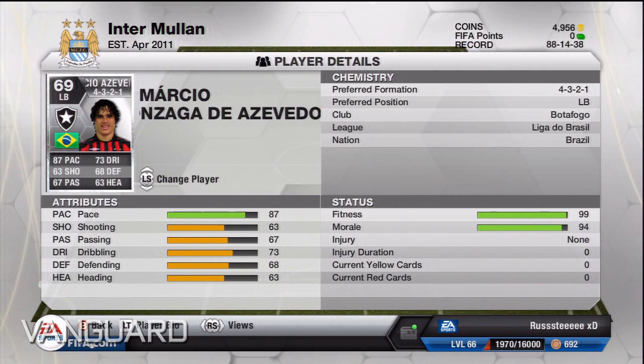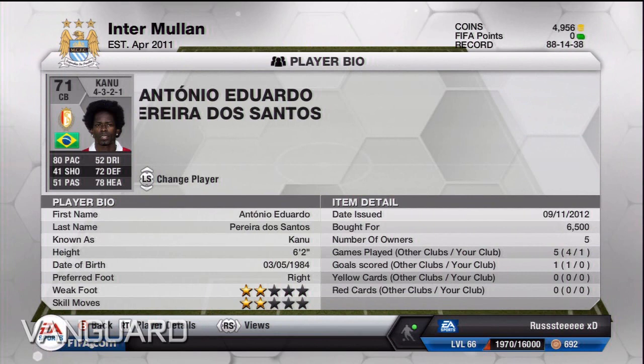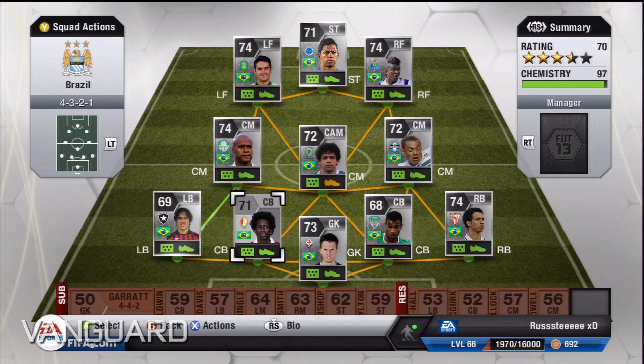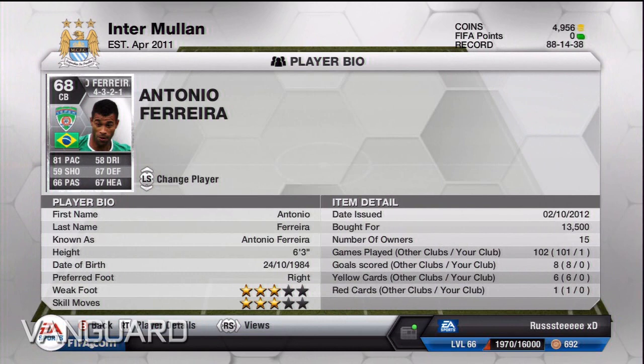As our left center back we've got Canu. I got him mainly for the pace and the heading stats — he's got really good heading and blistering pace. When it comes to tracking back against a striker he can close down really quickly. At right center back we've got Antonio Ferreria — three star skills, cost me 13.5k, and just an amazing player with 81 pace.